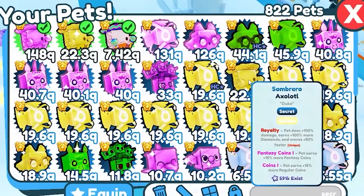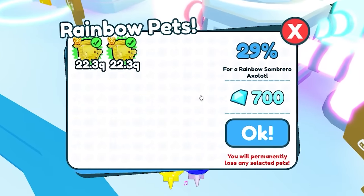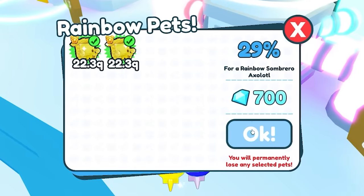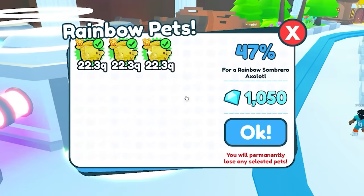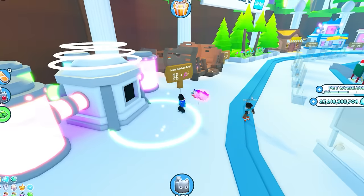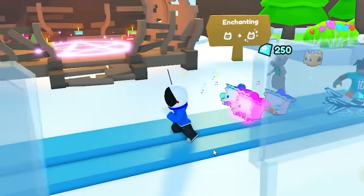I do have two golden Sombrero Axiwaddles. Please, I need a rainbow one — I've never wanted anything more in my life than right now. Three is 47%, that's like 50-50. Let's just do it. Yes! We did it! We got a rainbow — let's go!